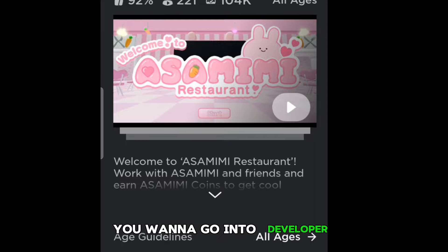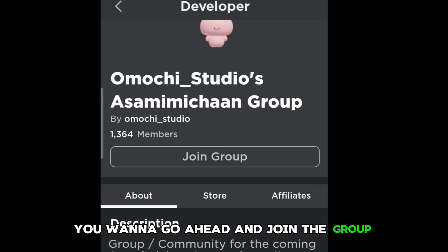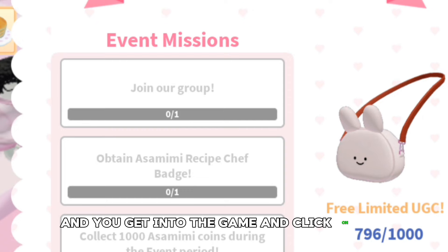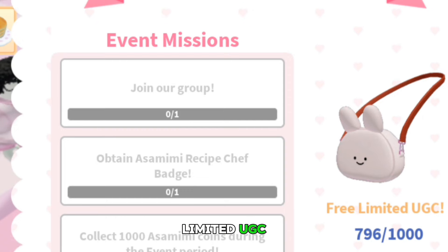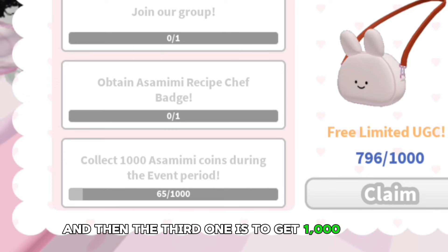To get this item, you want to go into developer, and once you do that, you want to go ahead and join the group. That's one of the requirements to get the free item. When you get into the game and click on the free limited UGC, you can see the event missions: the first one is join our group, the second one is to get the badge, and the third one is to get 1,000 coins.